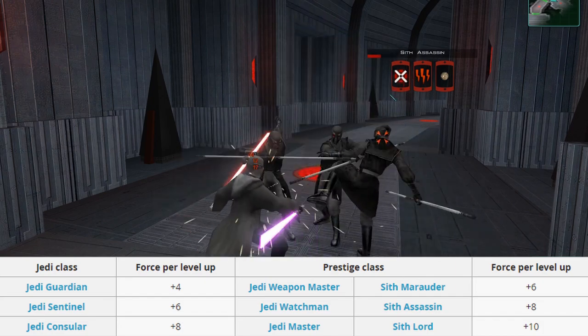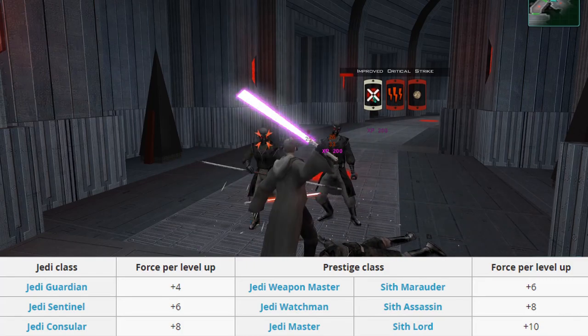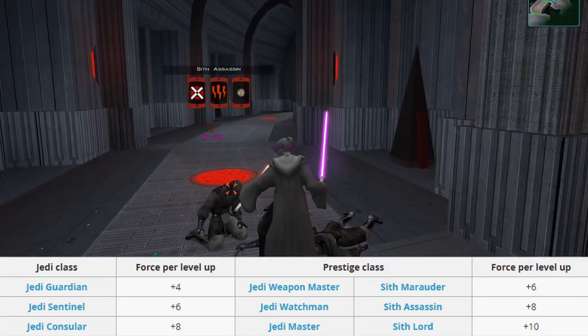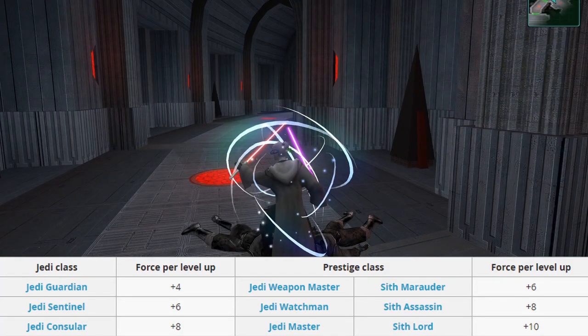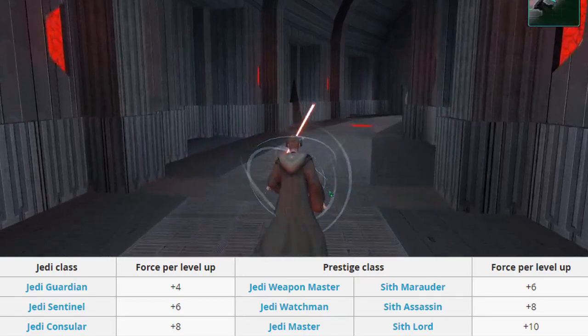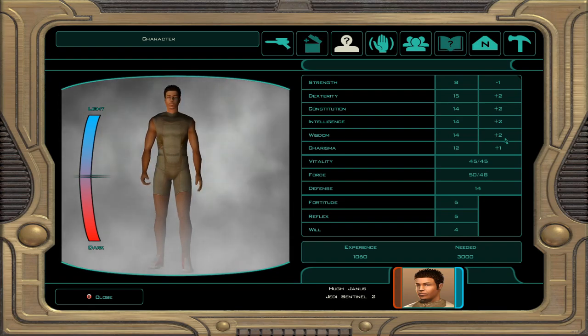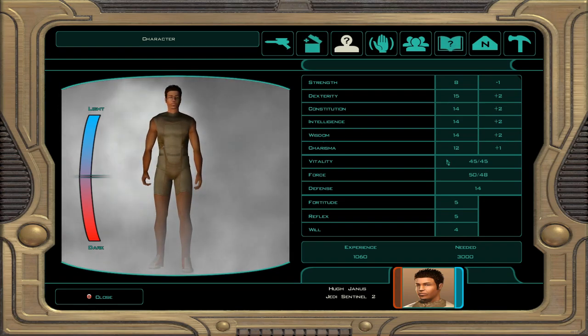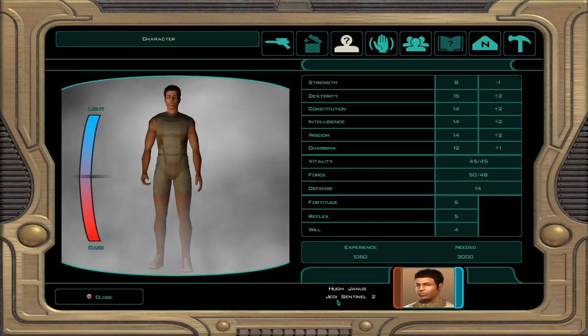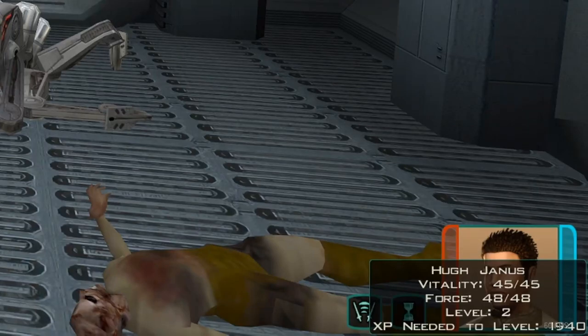Once you get to level 15 in prestige you will get a little more per level up. Weapons Masters and Marauders get plus 6 force points per level up. Watchmen and Assassins will get plus 8 and Jedi Masters and Sith Lords will get a whopping plus 10 force points per level. Wisdom modifiers are also added to force points per level so buff wisdom if you're looking for more force points. So you can see here after I get to level 2 I have 48 force points: 40 from the force sensitive feat, 6 from being a sentinel and leveling up, and then the other two are from my wisdom modifiers.